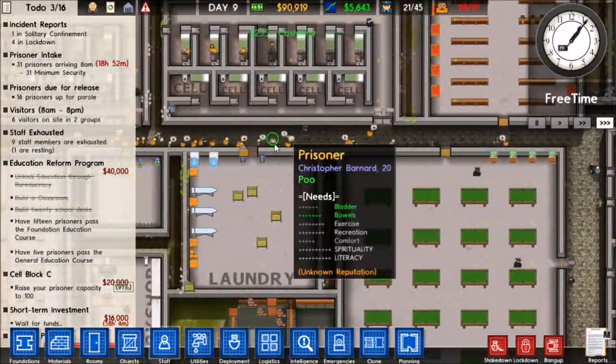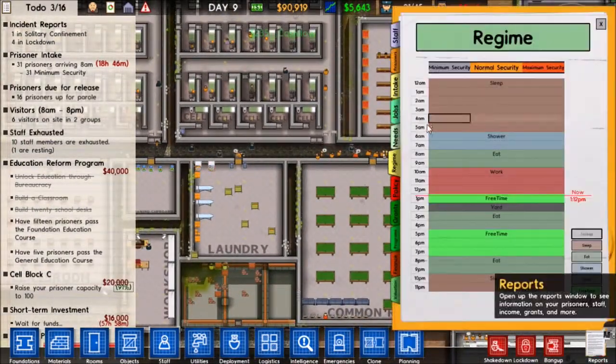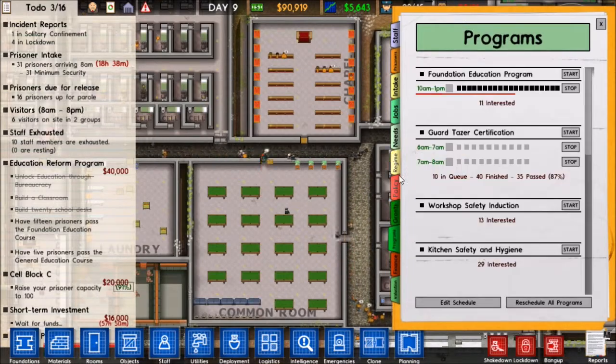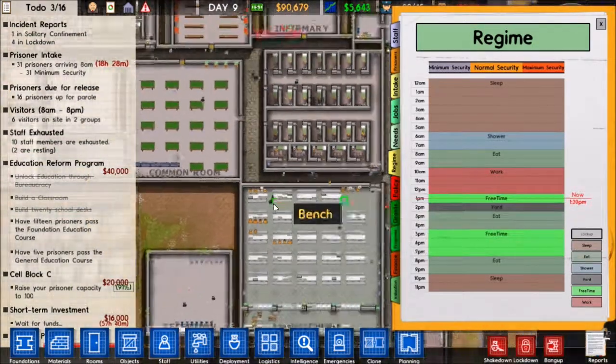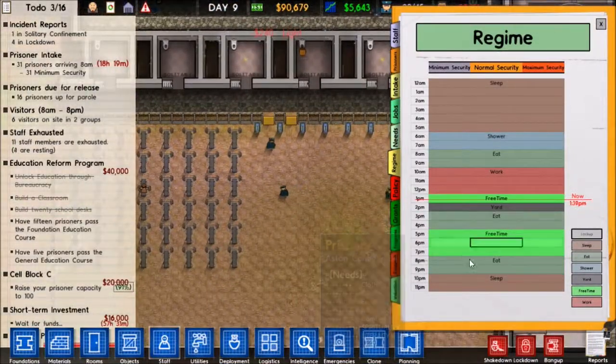We found narcotics on him. Nice. Some of these guys are really pissed off - what do we need? We need recreation? You got free time coming up - you're in free time right now. Then you'll go to yard and eat.